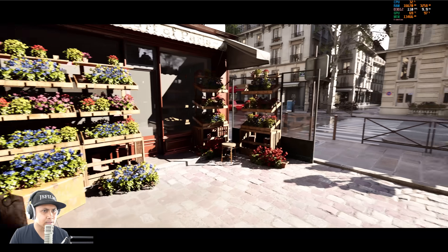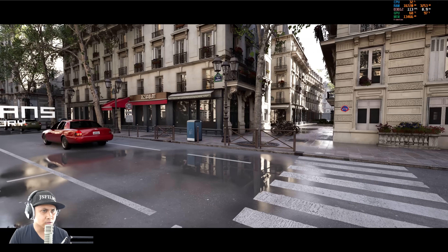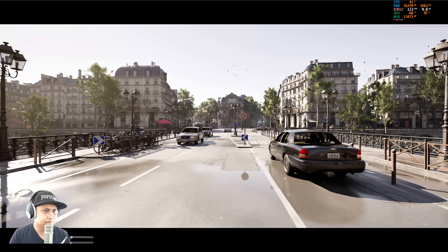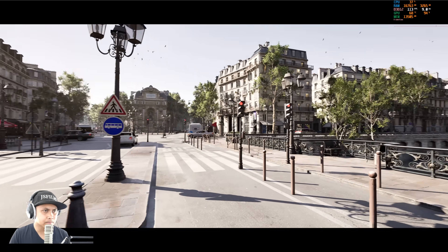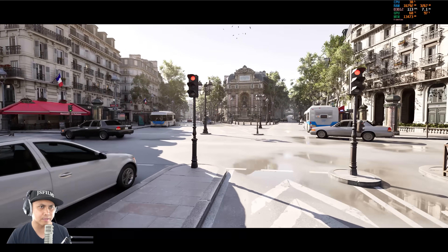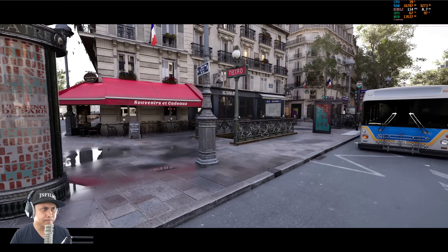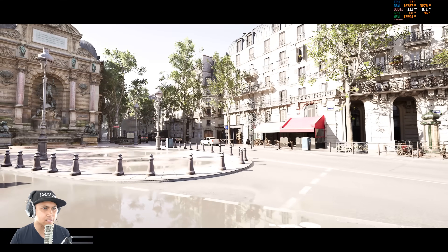This is going to be super challenging to convert to Fortnite, but you know I love a headache. Let's go ahead and sprint. On the right you should see the Eiffel Tower - they probably can't do the Eiffel Tower, that's like France's symbol. We'll check out the metro here in a second - the metro is legit. This block right here feels pretty darn accurate.